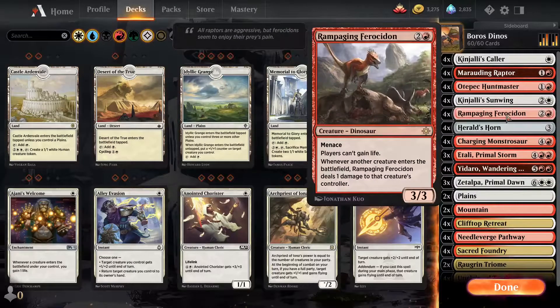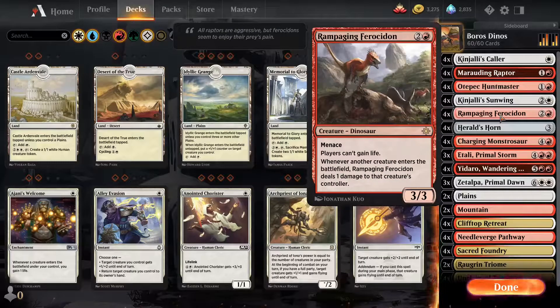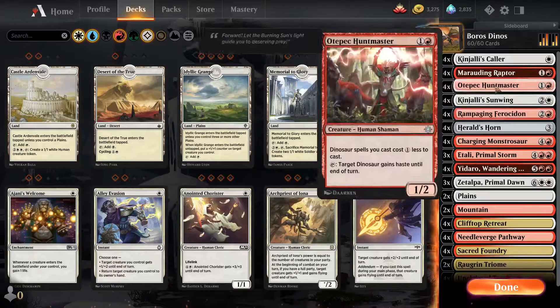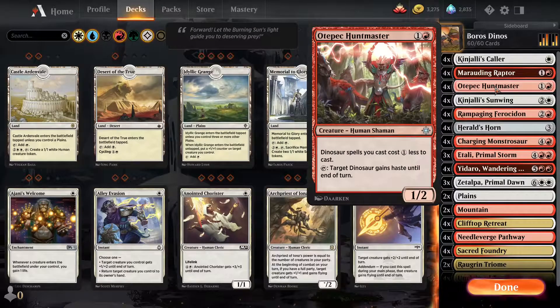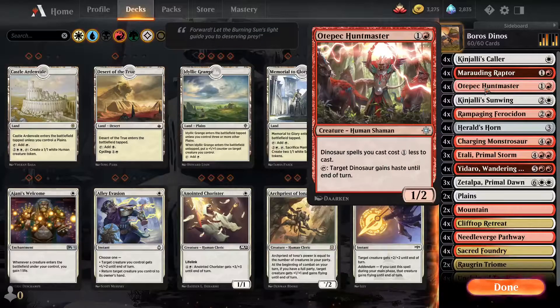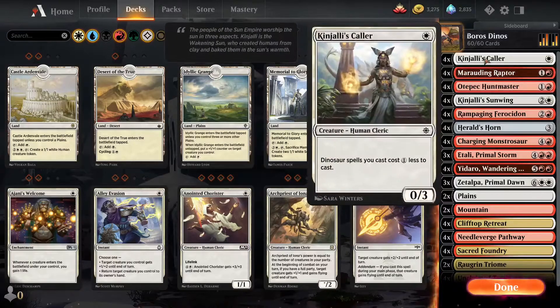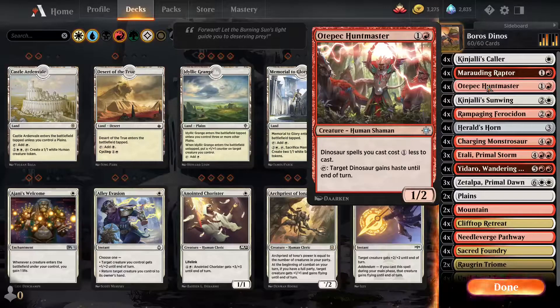You could go Kinjali's Collar into Marauding Raptor on turn two, followed up by something like Rampaging Ferocidon or Kinjali's Sunwing. That's a pretty decent line of play — you've got some good stuff out. Especially getting Rampaging Ferocidon out on turn two can be quite important against life gain, as you're going to see in the example episode coming up. That's just something to keep in mind — a little bit of awkwardness between those two cards, but it doesn't come up all too often.